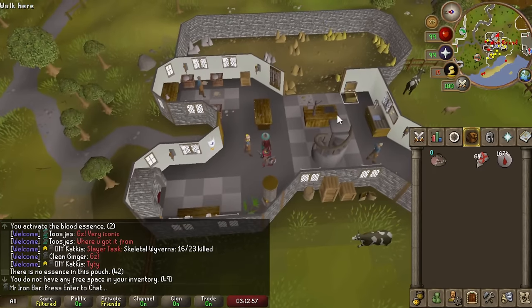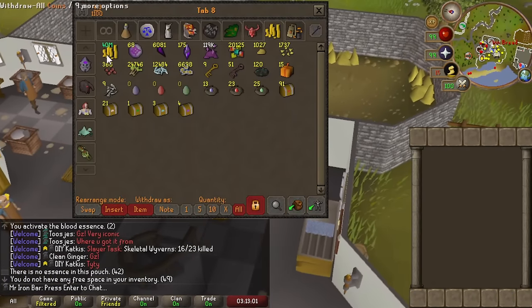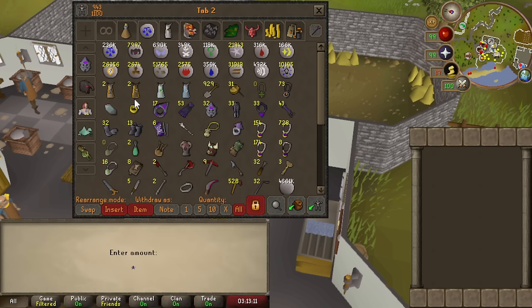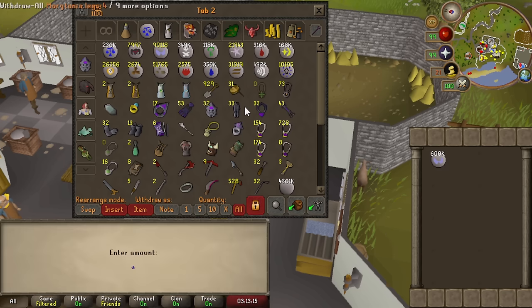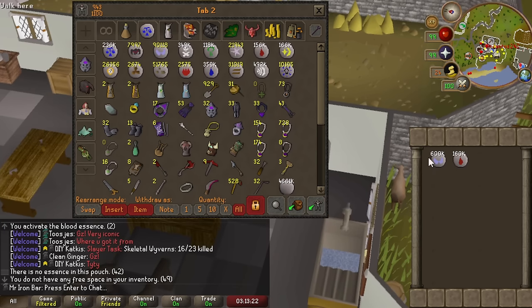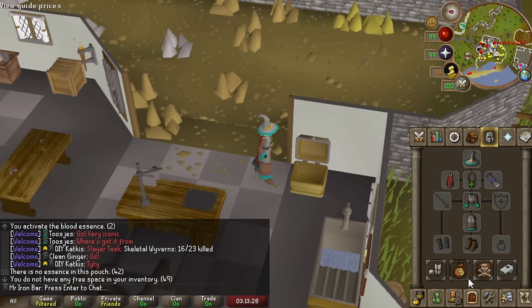I had 340 million GP less than 24 hours ago and now I only have 40 million GP. In return, I made basically 600k soul runes and 160k blood runes — some of this is from normal pure essence and dense essence of course, but yeah, in less than 24 hours, 300 million later — holy moly, that's crazy.